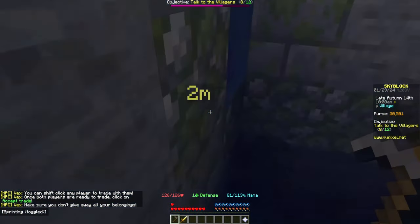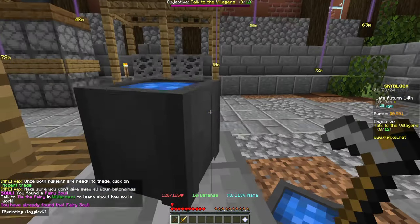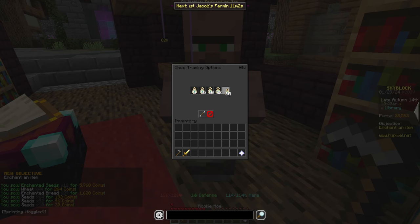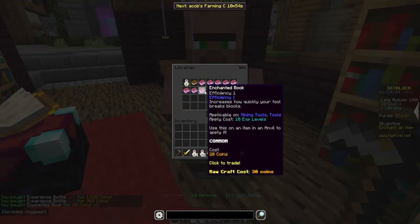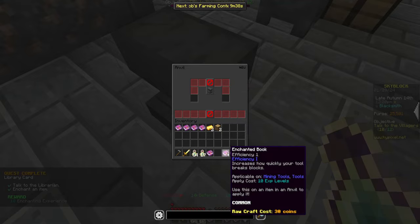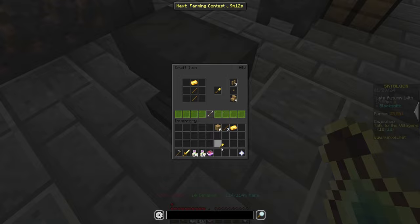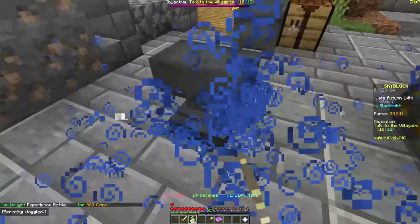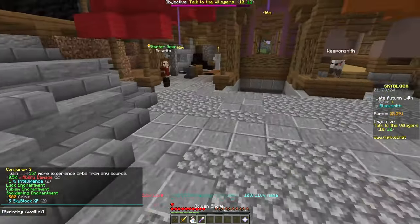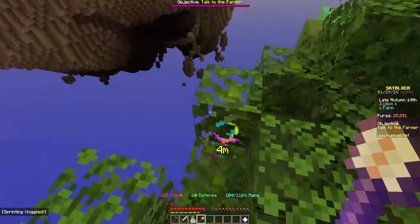Let's just quickly jump down and grab this because it's basically in our way. Now we're going to create an efficiency 4 golden shovel: buy two stacks of experience potions, eight efficiency 1 books, one piece of gold, and a couple of sticks, then combine all of the books together in an anvil — this costs no levels. Get up to level 25 with the potions and apply the book to the shovel. That gave us three levels in conjuring as well, which is awesome.